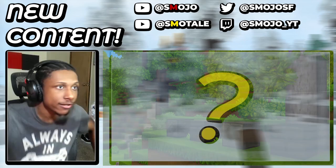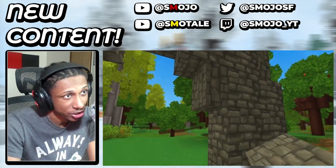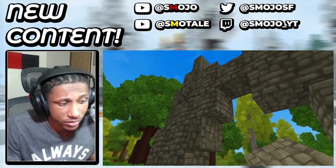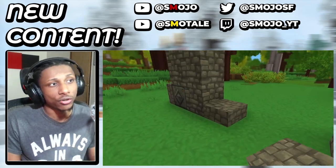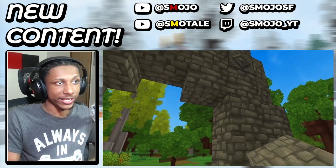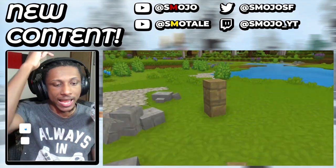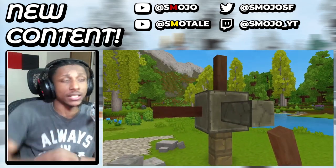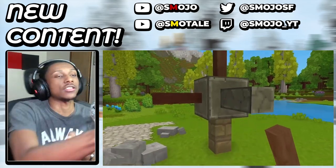Another thing that makes me jump out my seat is vertical slabs. Yes, there's gonna be vertical slabs in Hytale and I think that is absolutely amazing. I've always wished Minecraft had vertical slabs — who wouldn't want them? And now it's actually a thing in Hytale. Not only that, but there's also going to be horizontal fences and horizontal walls. In Minecraft, walls and fences can only stand up vertically, but now in Hytale you can have them horizontally — like a pole sticking out of a wall completely horizontal instead of standing straight up.